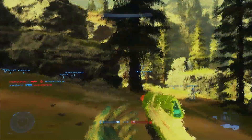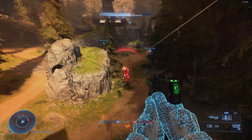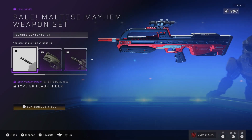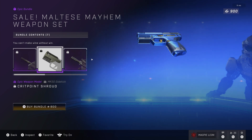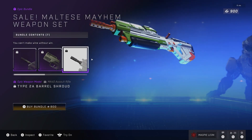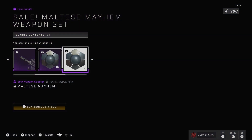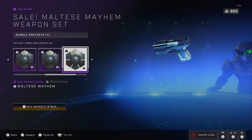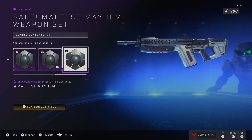The Maltess Mayhem weapon set is back and it has had a price reduction — it was 1,500 credits when it first came to the store and now it's only 800, which I think is a much fairer price. This bundle contains seven items: you get the Type 2P flash hider for the battle rifle, which makes it look more like the Halo 3 iteration; the Crit Point shroud model for the Sidekick, which makes it look a bit like the Halo 3 ODST Magnum — I really like this; and the Type 2A barrel shroud for the assault rifle. You also get the Maltess Mayhem weapon coatings, which are decent if not the best. For 800 credits this bundle is definitely worth it — just for the weapon models alone I'd happily pay that. It's a solid bundle for growing your weapon model and coating library.